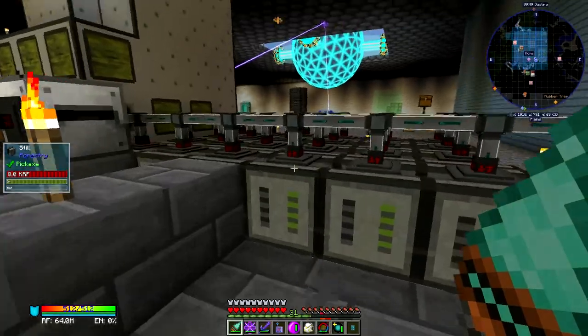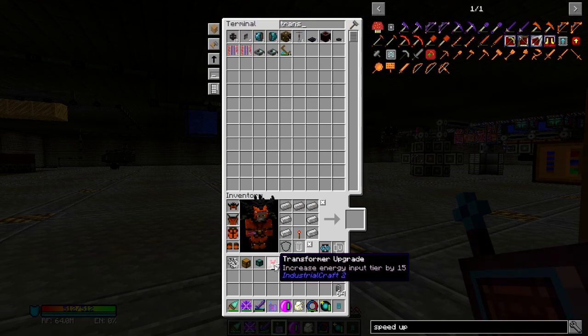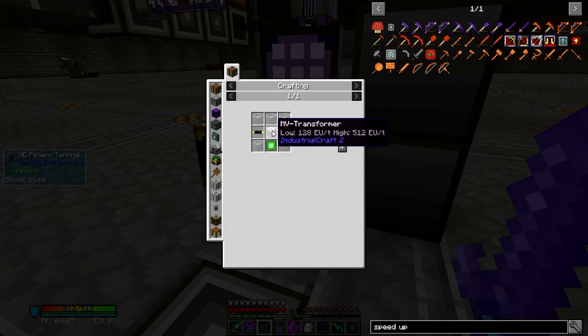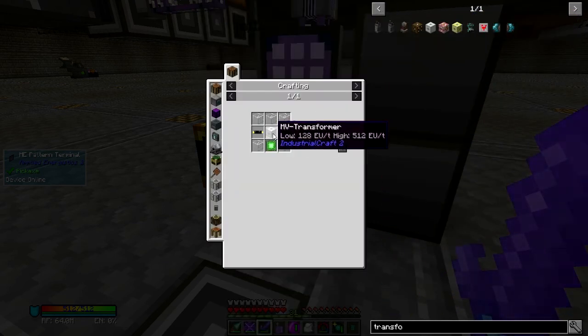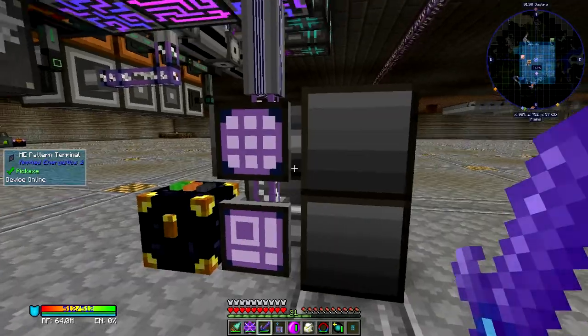The first thing we're going to need is a ton of transformer upgrades, because we're going to need to hook our recyclers back up too — we'll want six recyclers. These things are power tier one so we're going to need four for each. We're actually going to teach my ME system how to make these transformer upgrades, which means we need to teach it how to make MV transformers. I'll just feed it a bunch of copper cables.